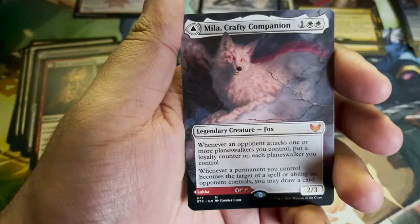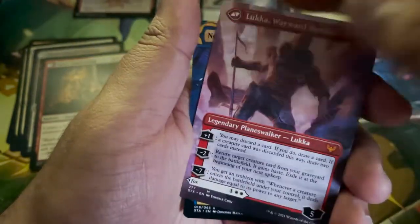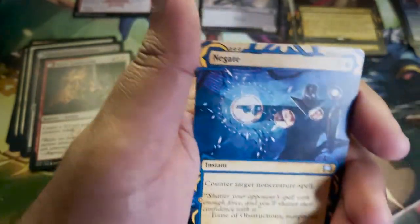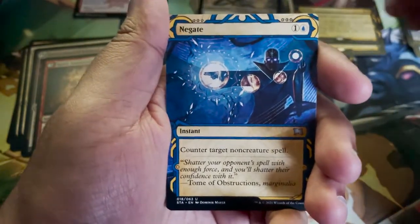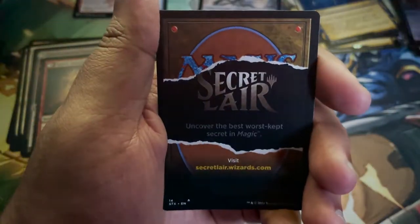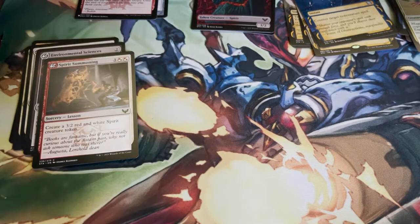Mila, Crafty Companion as an Extended Art Mythic Rare. It has another side with Luka, Wayward Bonder — it's a planeswalker card. We'll set that aside in our mythic pile. We've got Negate, Eager First Year Foil, and don't forget to buy your Secret Lairs, kiddos — they've never let you forget. And it's also a Token Spirit.